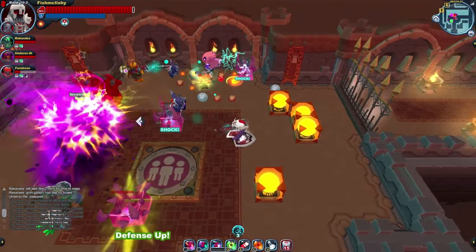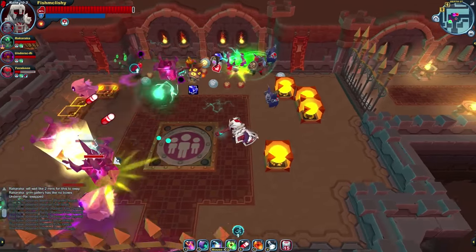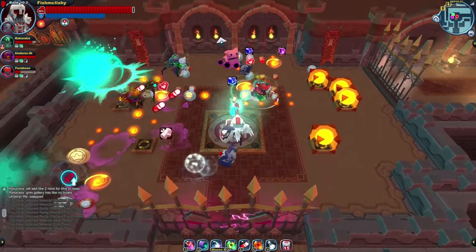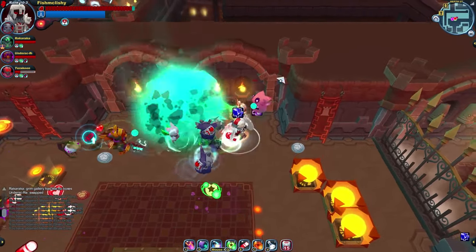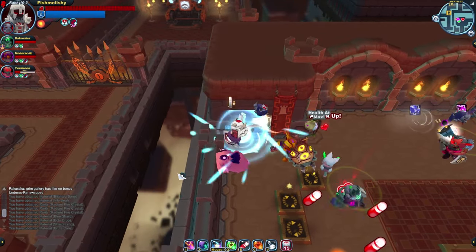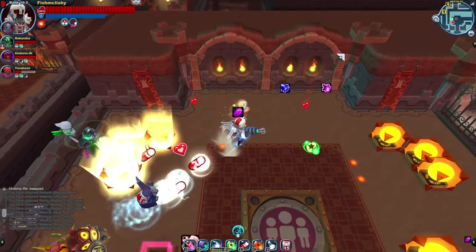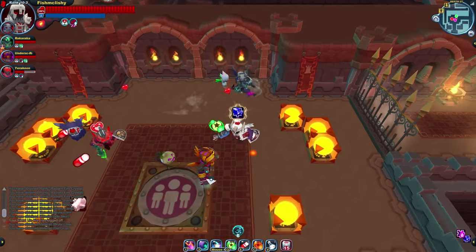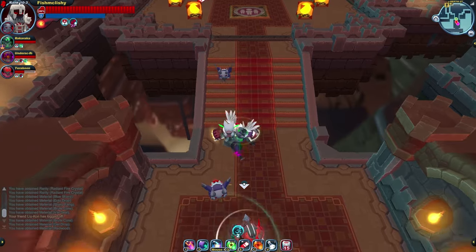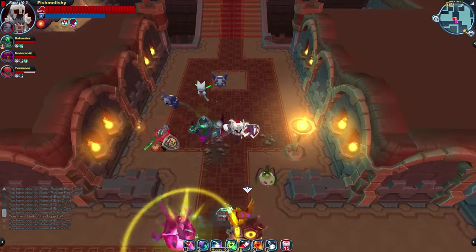But in the end, are Pulsars really there to out-damage blasters? Well, probably not. Pulsars require the stars to align to out-damage blasters. Pulsars' slow bullets compared to the fast ones of the blaster means you have to rely on enemies moving into good situations for you. Pulsar bullets are too slow for you to position enemies well most of the time. Knockback, flinching, and enemy manipulation and control are the fortes of the Pulsar.